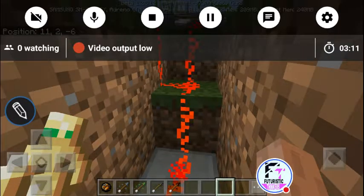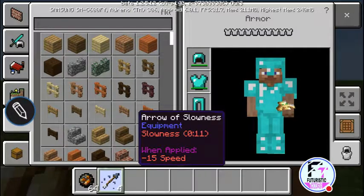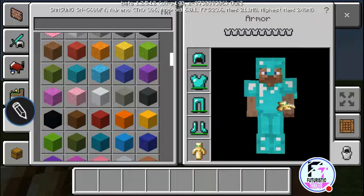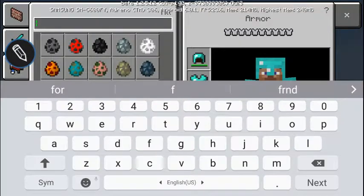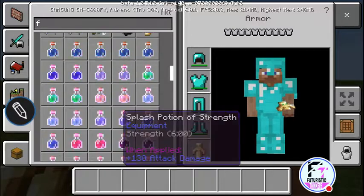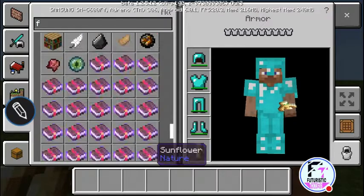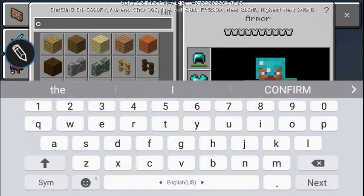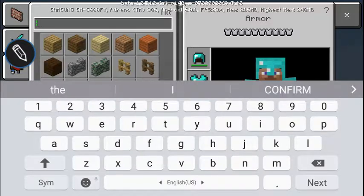You can take any block of your choice. So here it is — just type in obsidian. I'm gonna take some metal, so iron.